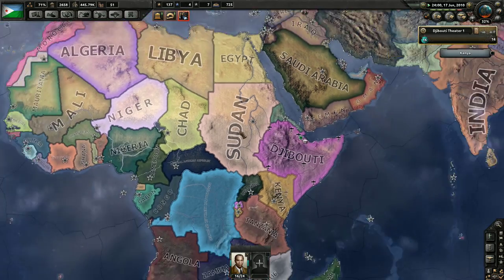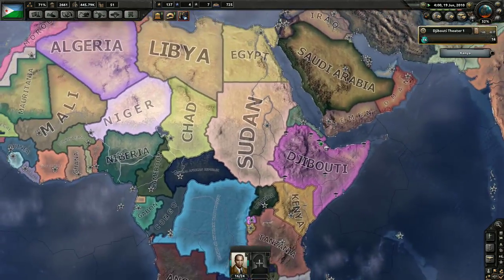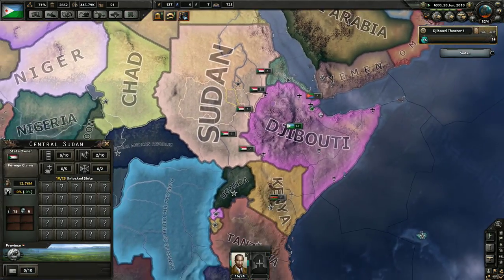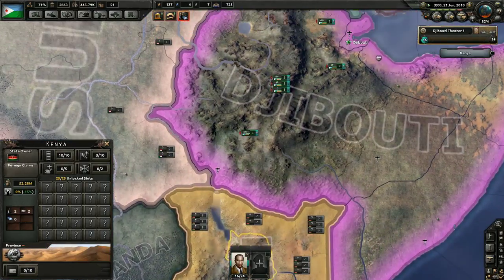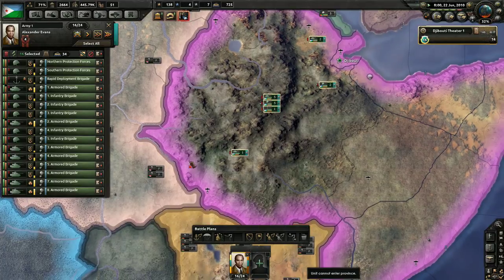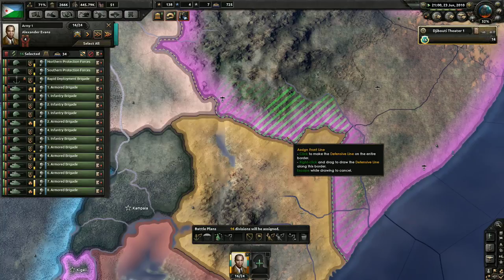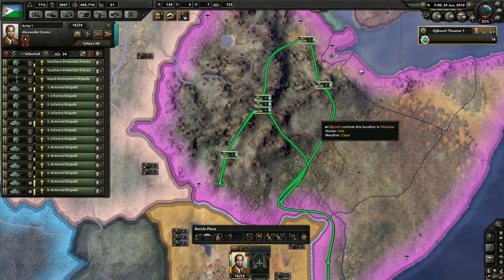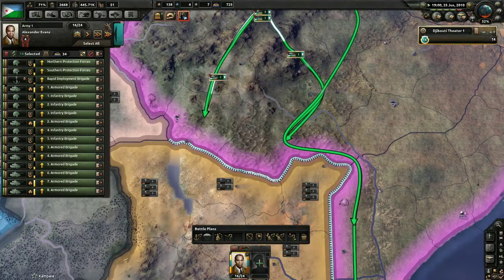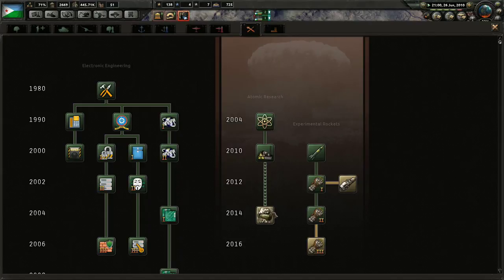Basically my whole idea is something similar to what I've done in other games where I've played as Djibouti. I'm pretty much just working my way around taking out tiny countries first. Every fight we've had so far, we've always been the underdog. The enemy forces have always been more organized and larger than ours.